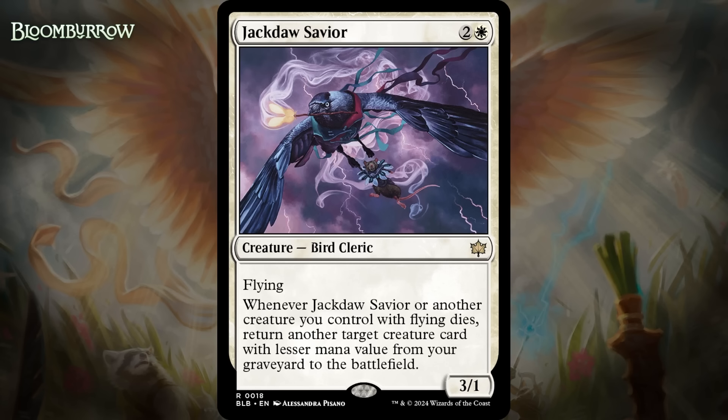Next up, it's Jackdaw Savior, which for two generic and a white is a 3/1 bird cleric at rare. It's got flying, and when it or another creature you control with flying dies, return another target creature card with lesser mana value from your graveyard to the battlefield. This looks good — a 3-mana 3/1 flyer is an okay baseline, and much of the time if the savior goes down, you're going to be able to reanimate something from your graveyard. If you run this out on turn three, you may not have something to get back, but by the late game it'll be a fairly automatic two-for-one. And if you drop it early it can just threaten to do lots of damage in the air. It also gives this effect to all of your flyers, so sometimes you'll play this and swing with flyers who are now two-for-ones if your opponent trades with them. I think this is a B+.